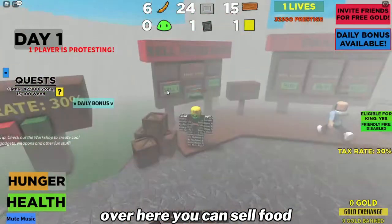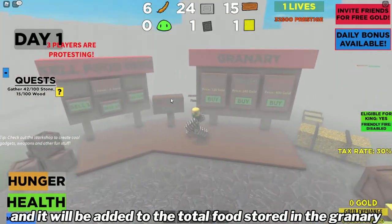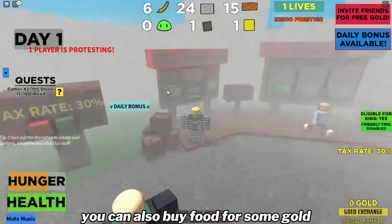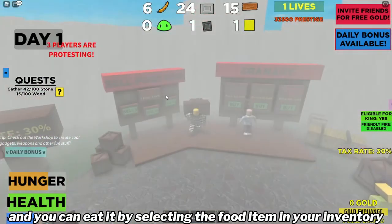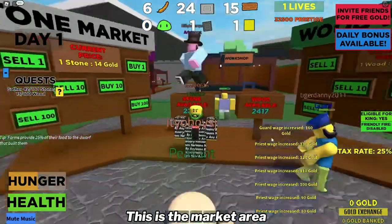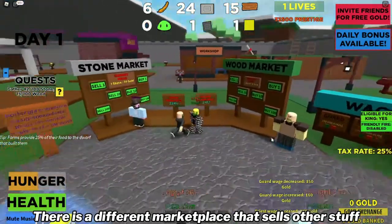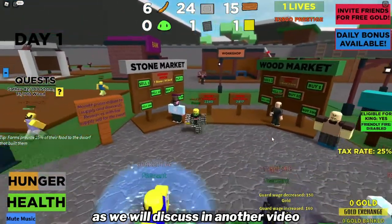This is the food area. Over here you can sell food and it will be added to the total food stored in the granary. You can also buy food for some gold, and you can eat it by selecting the food item in your inventory and clicking to eat. This is the market area. This is where you sell your stones and wood. There is a different marketplace though that sells other stuff, as we will discuss in another video.